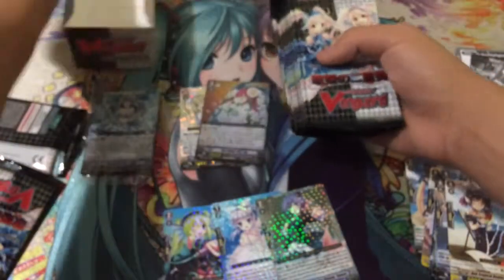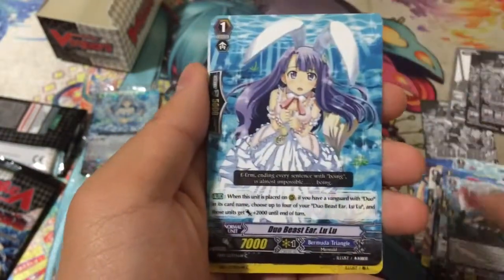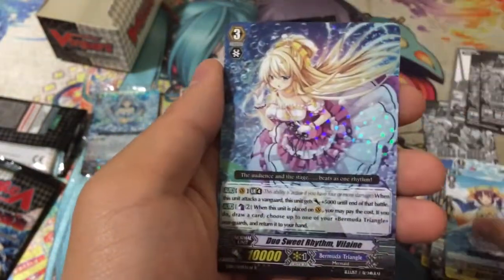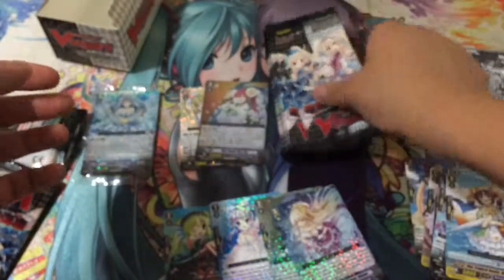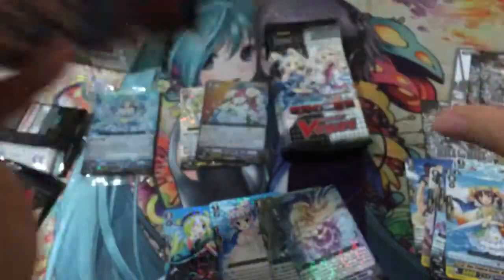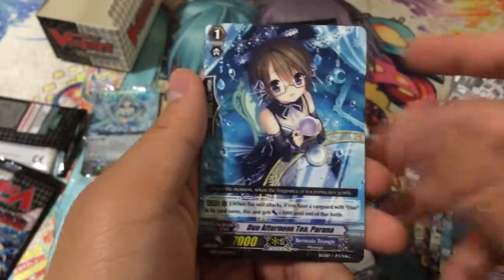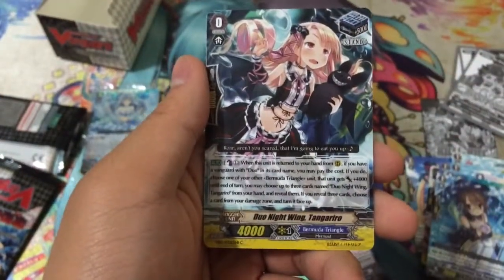Pulling out more packs — quite a lot left actually. I'll probably stop naming off the commons and just shift to the rares. A rare Dual Suite Rhythm Delay. Then we have the starter, Piranha, Tang, Gary, and a 12k attacker for Pacifica.